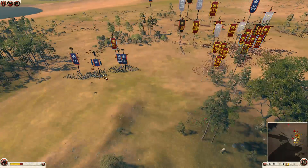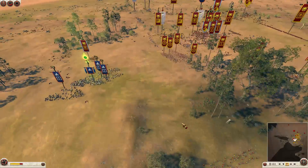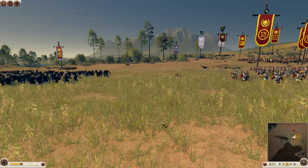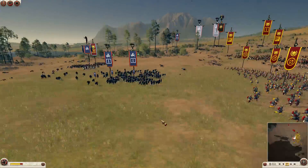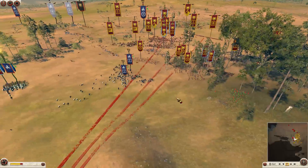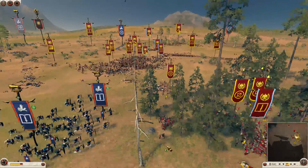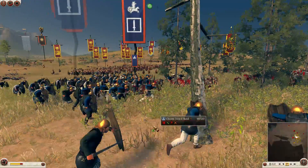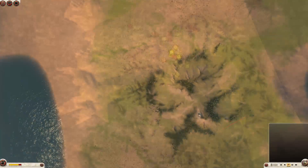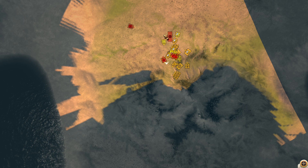Now it's more or less just a mop-up job — he's just got a load of infantry which can be easily closed down with my heavy infantry. Here comes Andres' infantry to finish the day. As you can see from the tactical map we're now controlling the centre and most of the enemy units are routing.